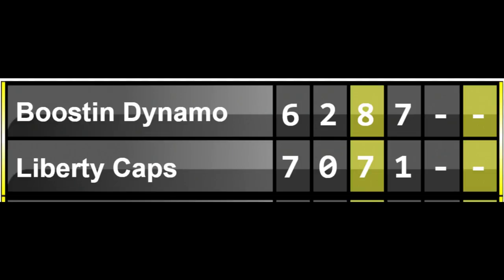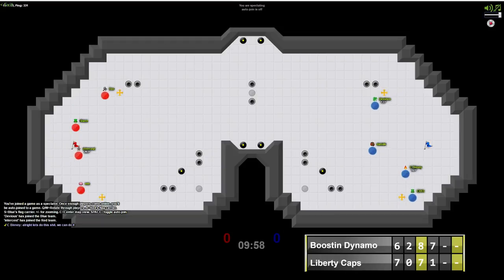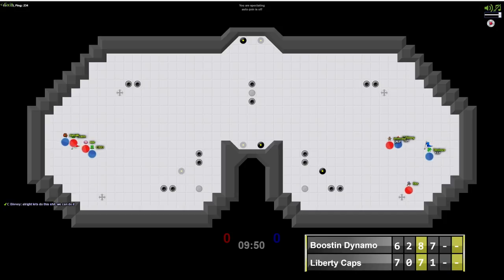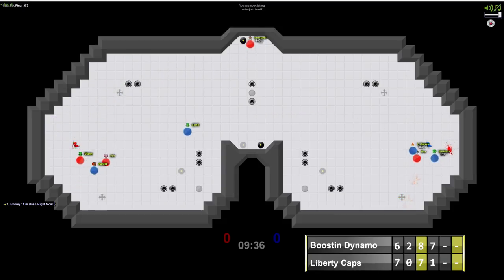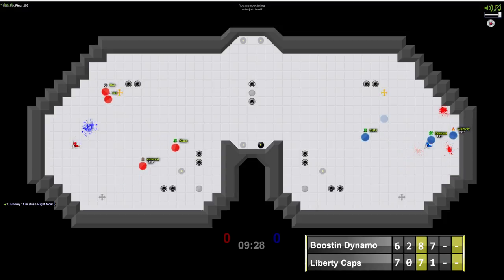Boosin Dynamo taking that first game on Emerald and now leading 7-1 on Pilot. Liberty Caps on blue with Boosin Dynamo on red. Door able to get a quick grab but can't quite make anything of it. Intercess trying to get a grab as well, and a couple quick flaccids on both sides result in a reset.